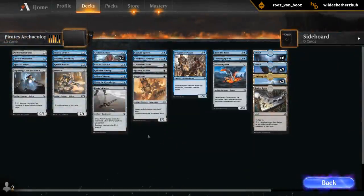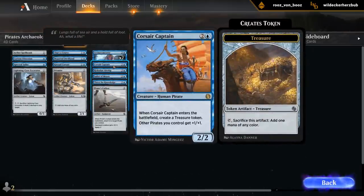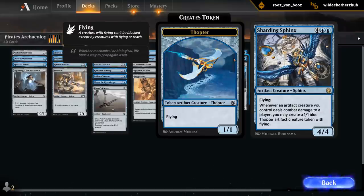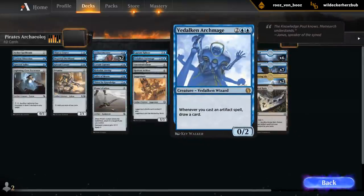The rare that you're guaranteed to get in the pirate deck is Corsair Captain — giving other pirates plus one plus one and making a treasure token. And then we got the Sharding Sphinx — that name cracks me up. Six mana, 4-4 flyer. Whenever an artifact creature you control deals combat damage to a player, make a 1-1 Thopter. And the other rare is the Dalkan Archmage for mana O2, that draws a card when you play artifacts.